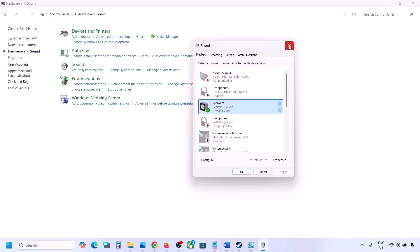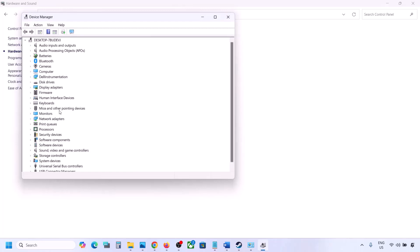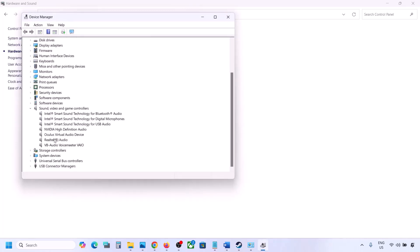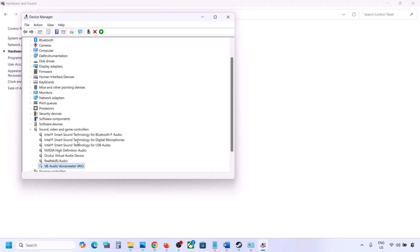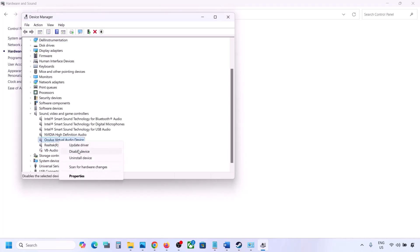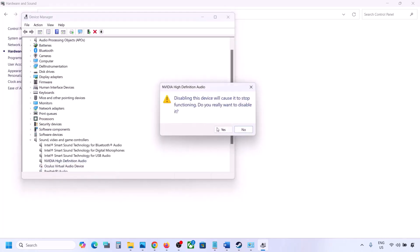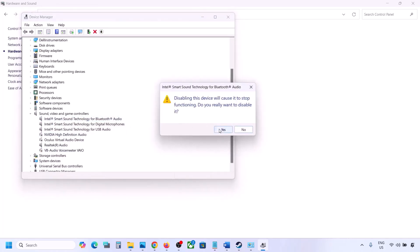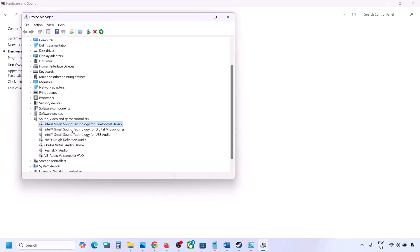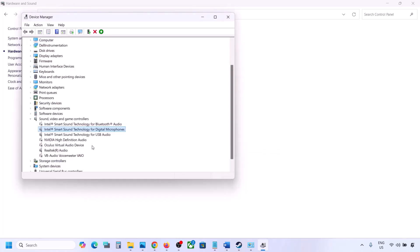You can also do the same in Device Manager. Right-click the Start menu, go to Device Manager, and expand Sound, Video and Game Controllers. Select your active audio device — for example Realtek — and disable any unused devices such as Oculus or Nvidia audio by right-clicking and selecting Disable. Make sure to restart your computer after making these changes.